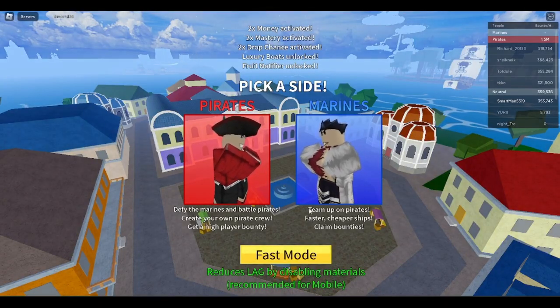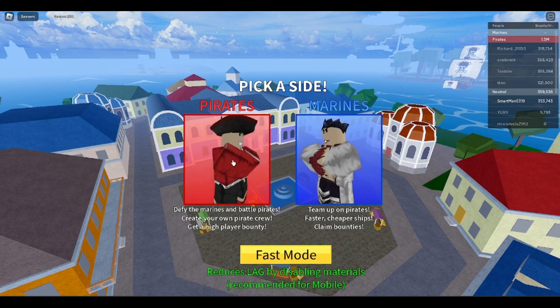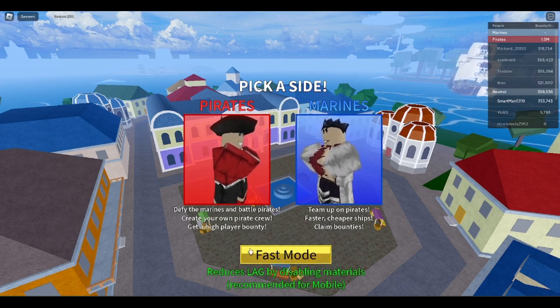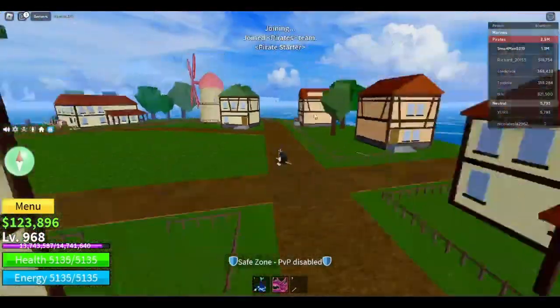When you first join this game you will see this icon where you can pick a side: Pirates or Marines. I usually pick pirates, but you can also pick Marines. If you are a mobile player, please press fast mode, which will make it much easier to play the game.